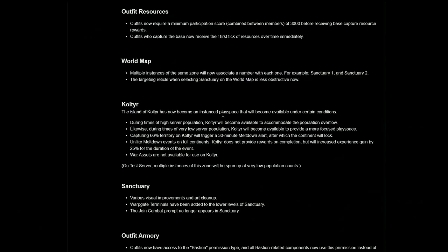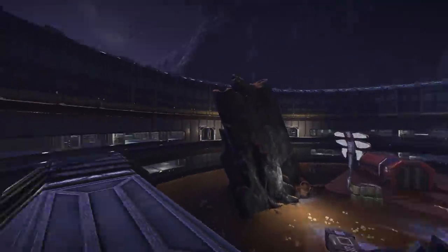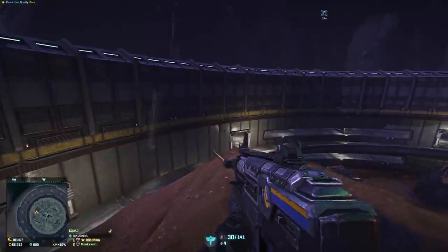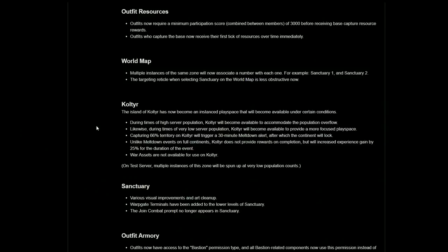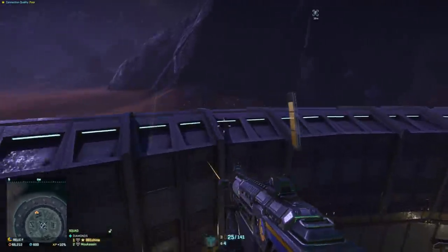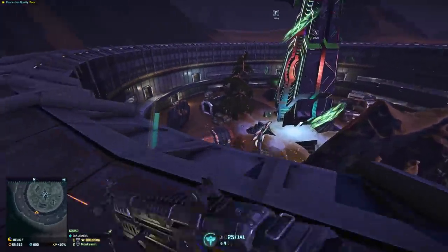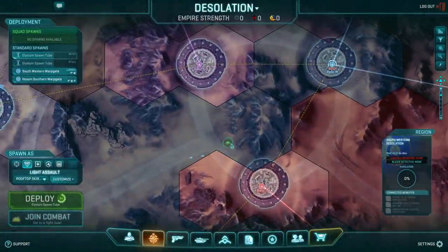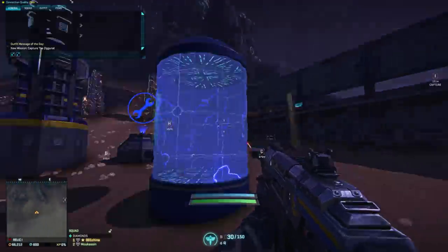Caltier: the island of Caltier has now become an instant play space that will become available under certain conditions. During times of high server population, Caltier will become available to accommodate population overflow. During times of very low server population, Caltier will provide a more focused play space. Capturing 66% territory on Caltier will trigger a 30-minute meltdown alert, after which the continent will lock. Unlike full continent meltdowns, Caltier does not provide rewards on completion, but will increase experience gain by 25% for the duration. War assets cannot be used on Caltier.